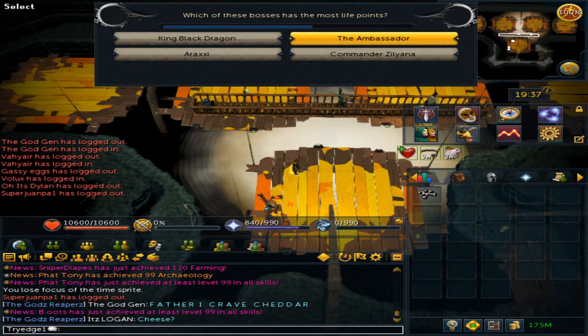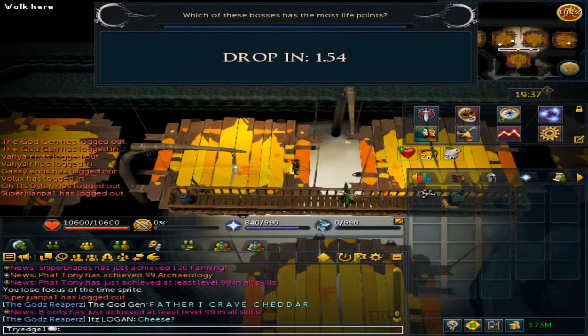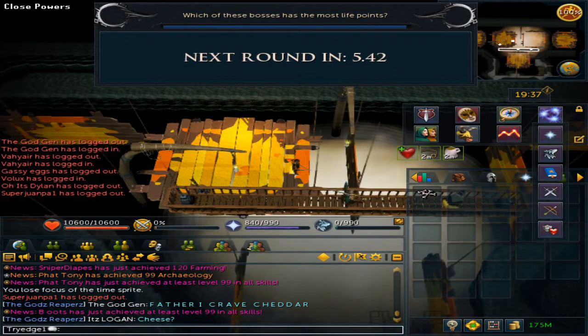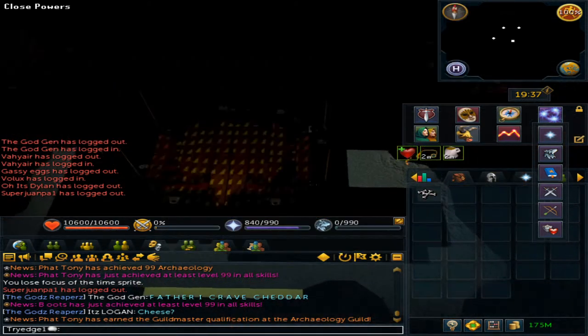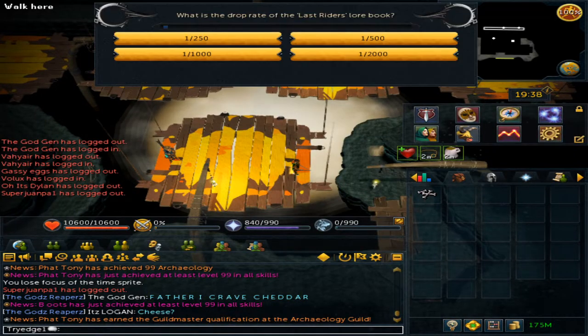For those that do not know, the Ambassador is from Elite Dungeon 3 and has 1 million health, while Araxxor has 800,000 health. The next question asks: what is the drop rate of the last writer's lore book?